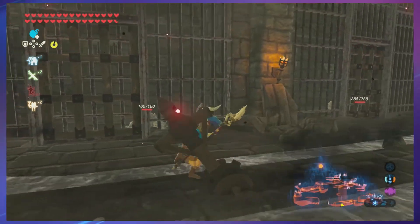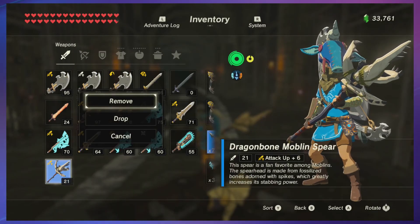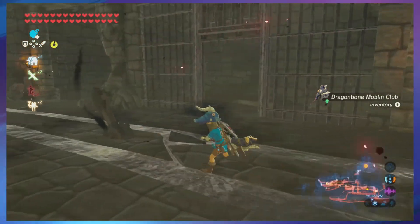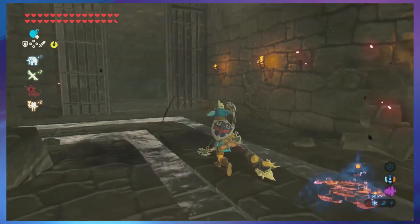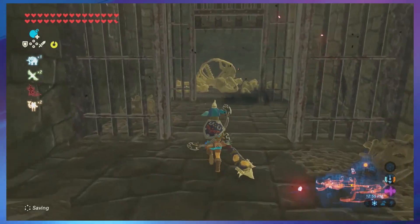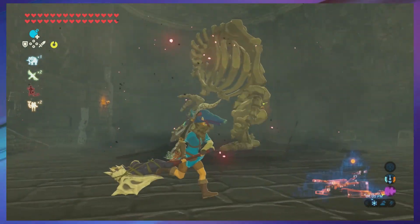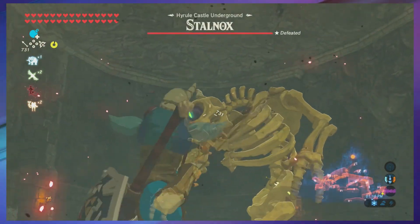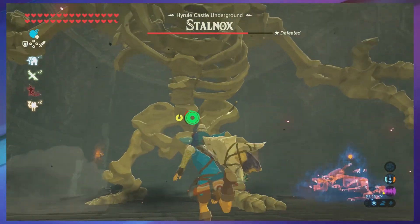I could hit this and let them out, but that's not the point of our mission right now. Where we want to go is back this way and right through here — the Stalnox. It's not an easy mini-boss to deal with.